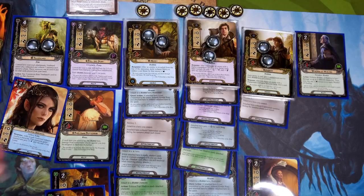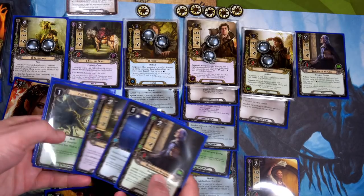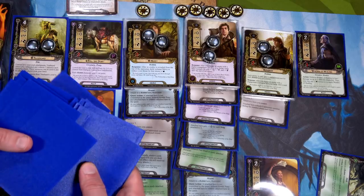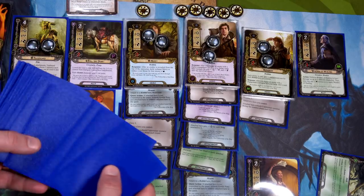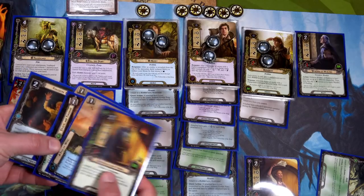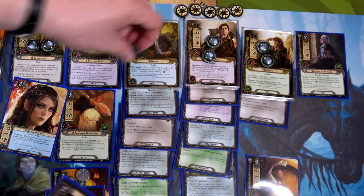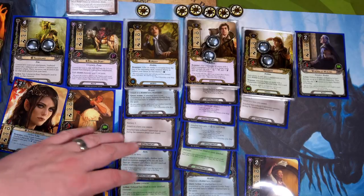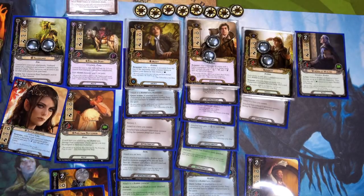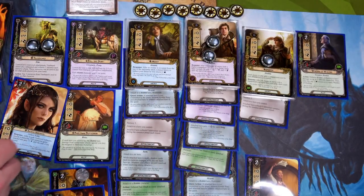With two Masters of the Forge out, let's use both. Draw five: another Fast Hitch — once you get Masters of the Forge out in this deck you're drawing essentially three cards a turn, and there are hardly any expensive cards so you play all of them. Second draw of five: lots of Test of Wills and Fireside Song! We spend two of Merry's resources to play Fireside Song on him — now he has two songs, adding plus two willpower. Holy moly!